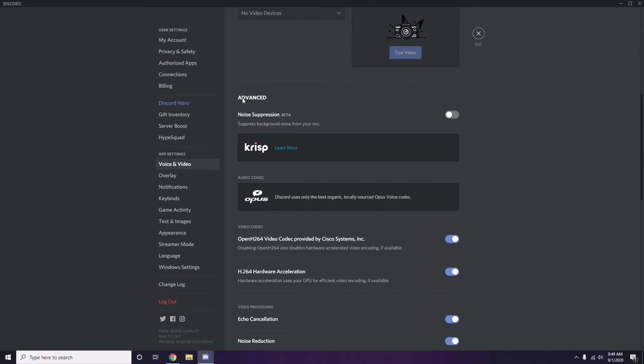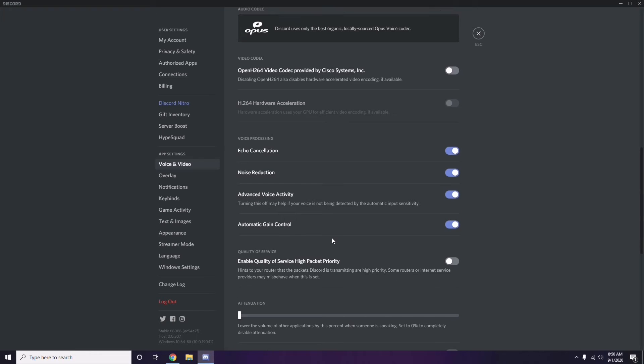Scroll down to find the Advanced option. In the Advanced section, there is 'OpenH264 Video Codec provided by Cisco Systems Inc.' — you need to disable this.